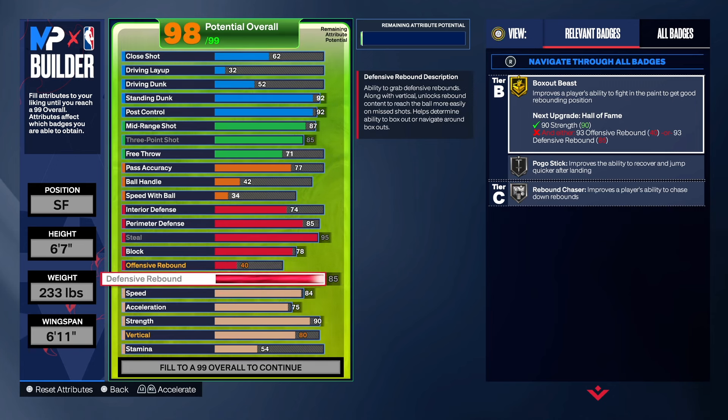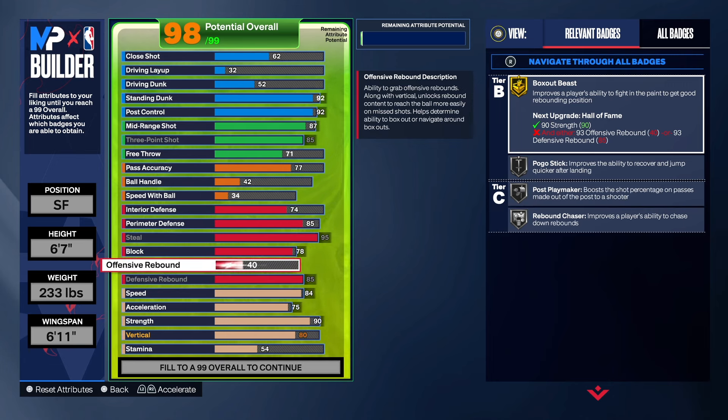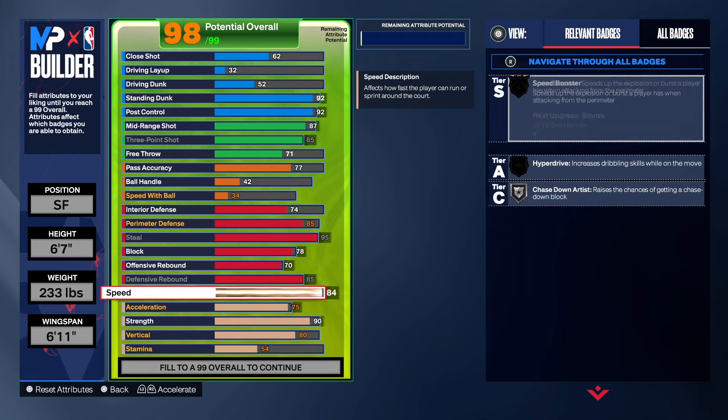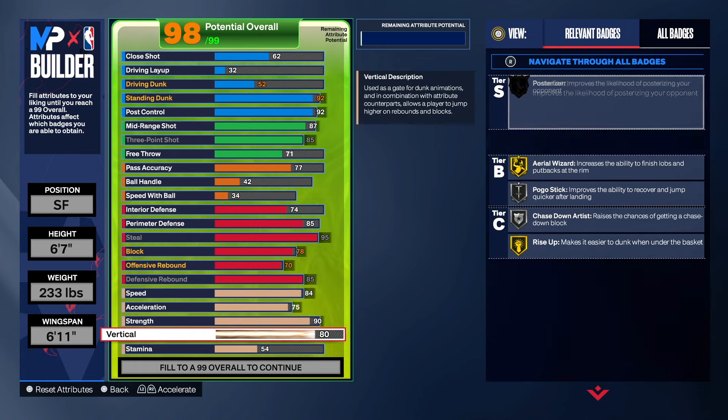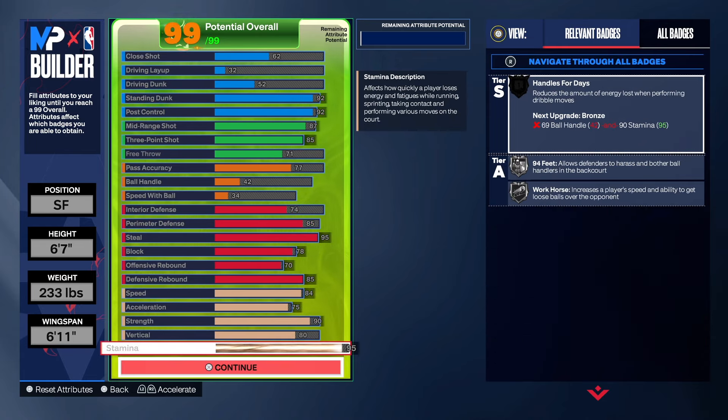For rebounding, defensive rebound goes to 85. The reason I did this is because we're a small forward. If you put this build as shooting guard you wouldn't need all that rebounding, but it's still good to have. Offensive rebound is at 70. Speed is 84, acceleration 75, strength 90, vertical 80, and the rest goes to stamina.